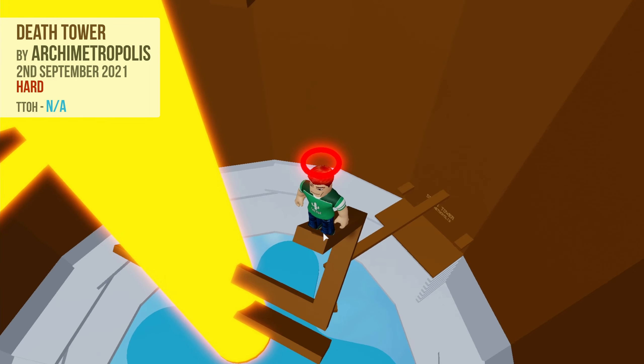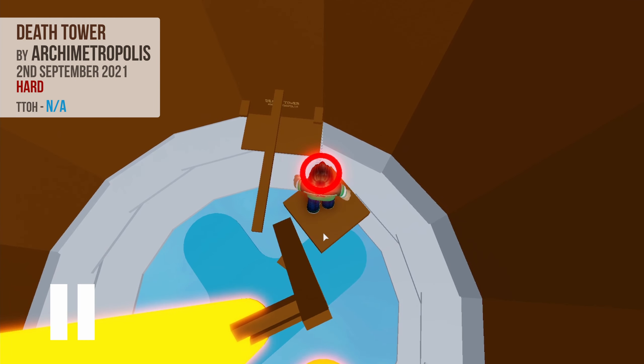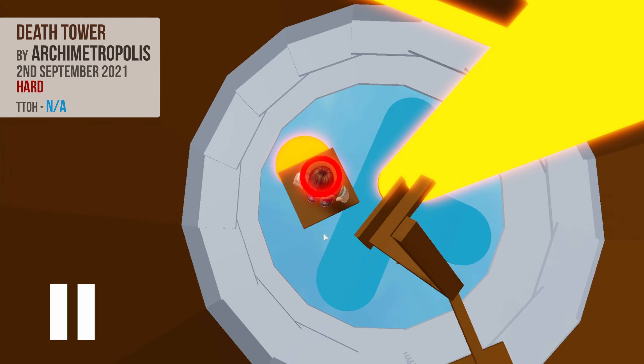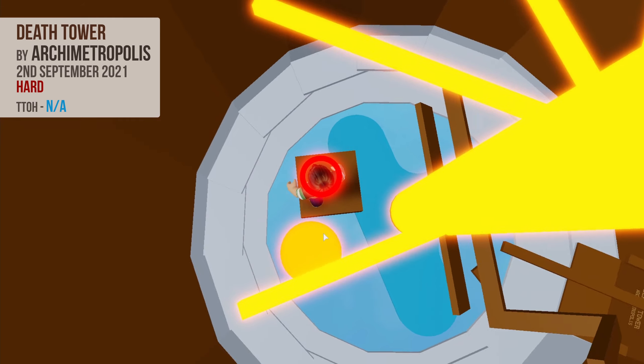Now turn around, and time your jump to the rotating block. Once on it, immediately turn your camera to look in the direction of movement. Time your jumps over the four lasers, and then onto the long path.